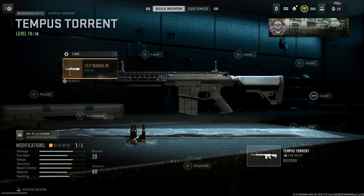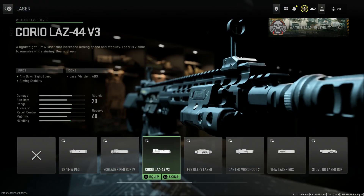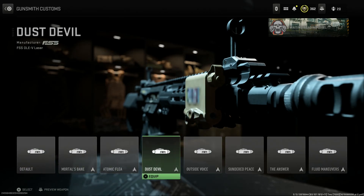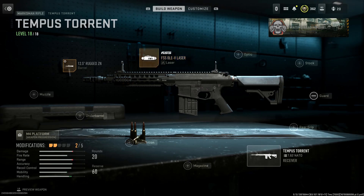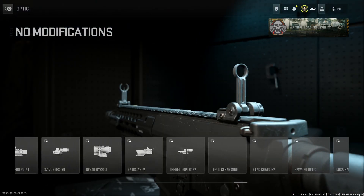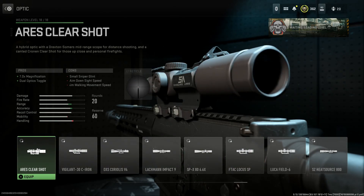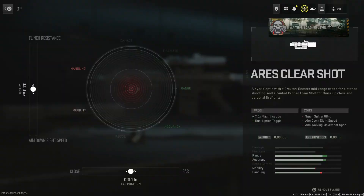Next up for the laser I'm going to run the Oli V — I've really been enjoying the Laz 44 with that green laser as well, but we're on the Oli V here because of the sprint-to-fire speed. Dust Devil is my go-to for this one. For the optic we'll go with the Aries Clear Shot, which gives you the 7x top-canted mounted RMR. Select that — small sniper scope, aim down sight speed, aim walking movement speed — but we're mitigating all that with the laser.